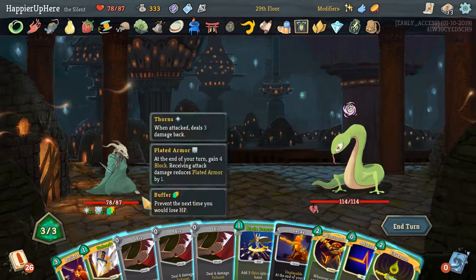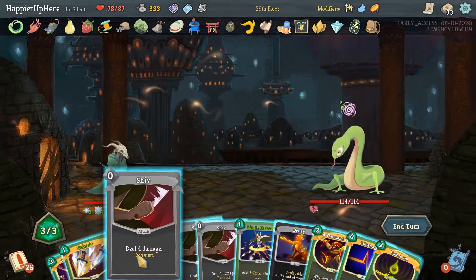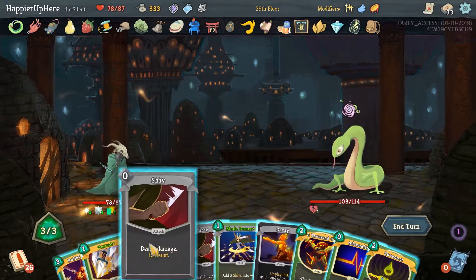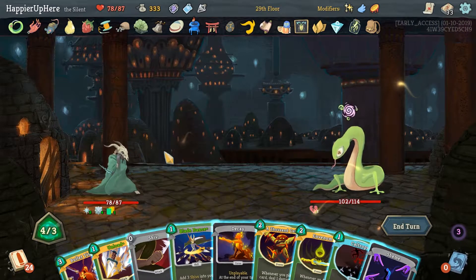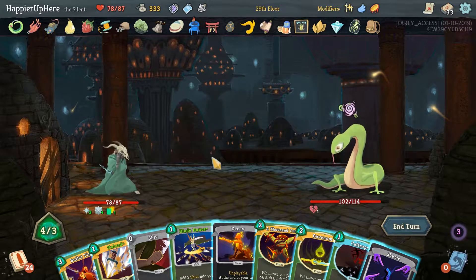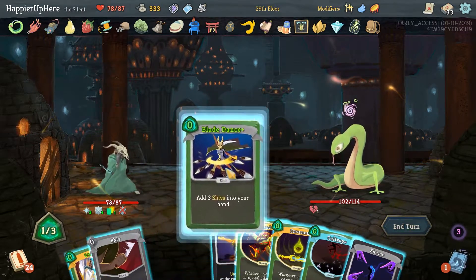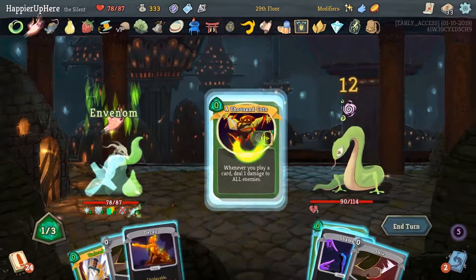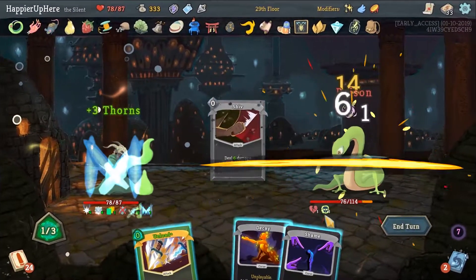Let's get rid of at least one Shiv, a second Shiv, and then we can do Adrenaline. There's no more card draw, so let's do Bullet Time. Blade Dance, maybe Shiv. I should have done Invenom and Thousand Cuts first — duh. Card draw — give, close. We still have a Buffer active — that's good.